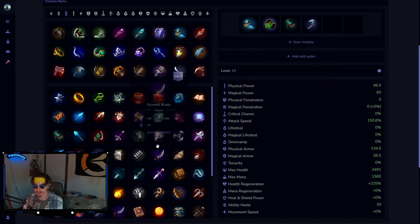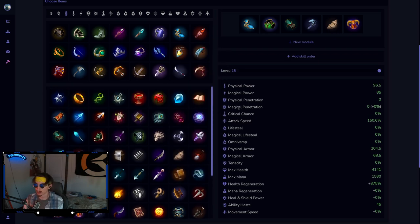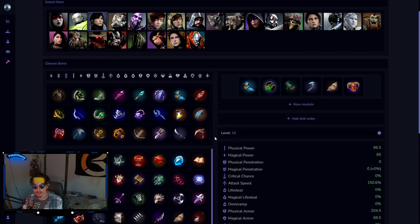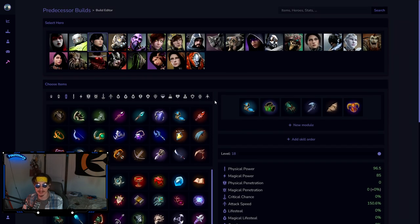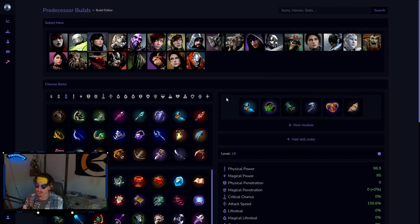You can make Dynamo the second item if you're dying too fast or hitting too many tanks. Dynamo second is really strong — go Tainted Scepter third if you feel ahead. The last two items are a little flex, but you need defense: Galaxy Greaves, Void Helm, and Stonewall are the three I'd recommend. You can also go Tainted Totem if they have a lot of healing. I would not build damage in these last two slots.